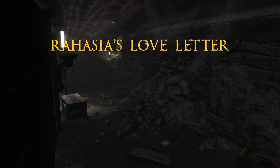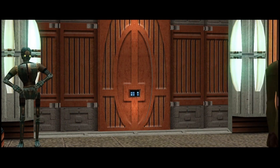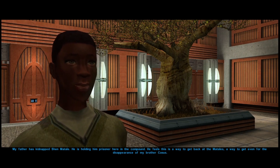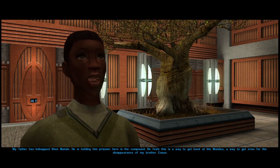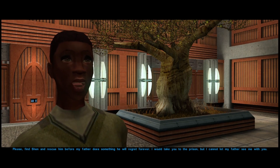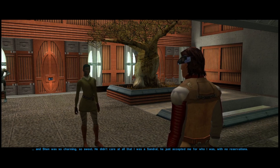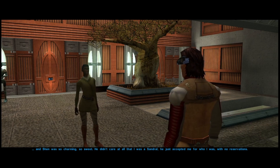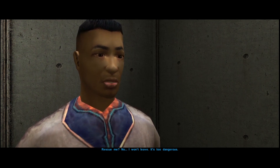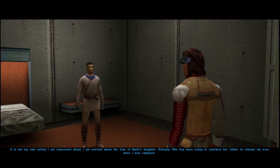The Third Relic: Rahasia's Love Letter. After leaving Nurik Sandral, we are approached by his daughter Rahasia, who reveals that Nurik had indeed kidnapped the Matale boy in retaliation for the disappearance of his own son. She begs for our help in freeing Shen Matale because of her fear that her father might harm him in a rage brought on by the death of his own son. Rahasia also reveals her forbidden love for Shen, which had blossomed in secret after meeting him in the city. While attempting to free him, Shen says he does not want to leave without Rahasia due to his fear of her being harmed for her involvement in his escape.